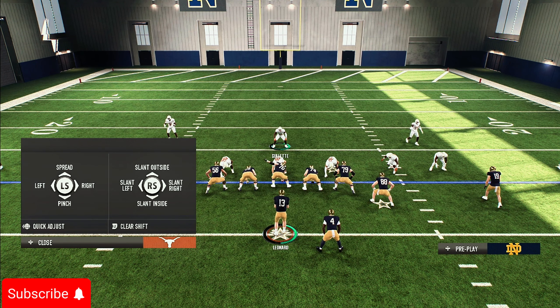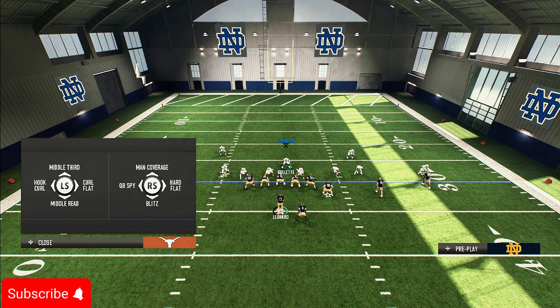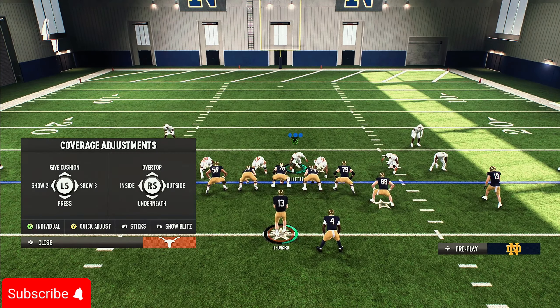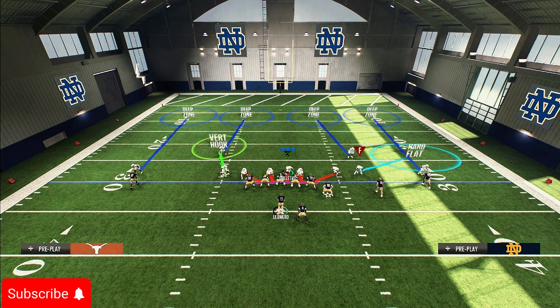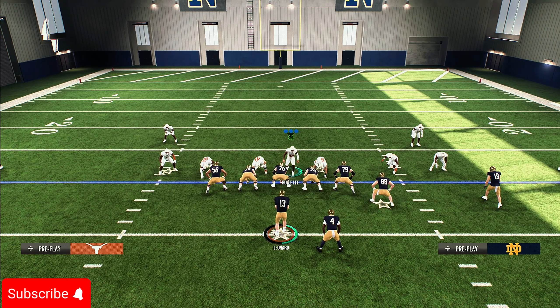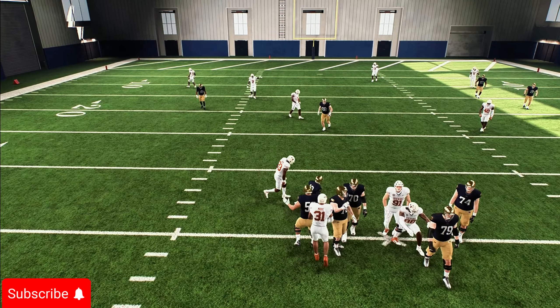If you want to mix in zone coverage with a blitz, slide your D-line, show blitz, blitz your linebackers, blitz your user, press RB to gas pass, but put your linebackers in a Vert Hook zone. You're only sending four rushers, but with Quick Jump players on the line, the pass rush still gets there fast. Watch — that pressure still screams at the QB.